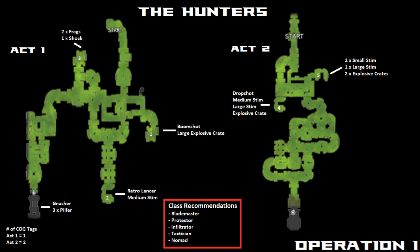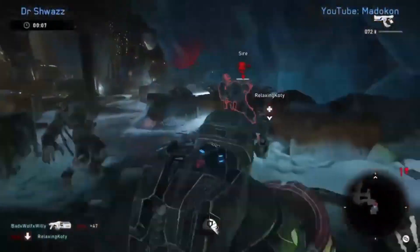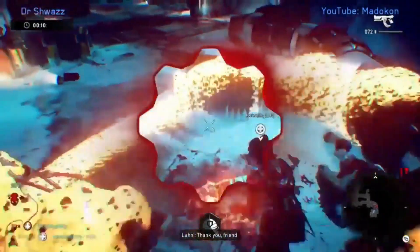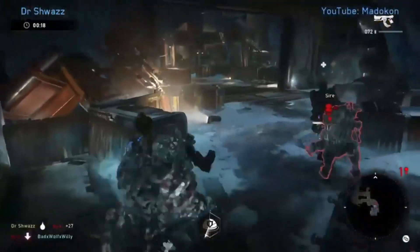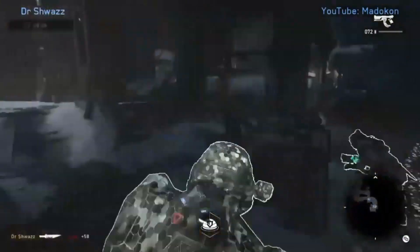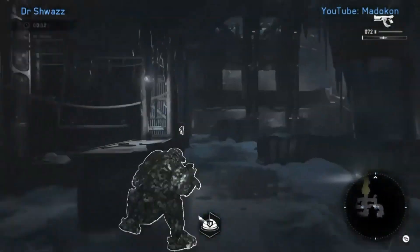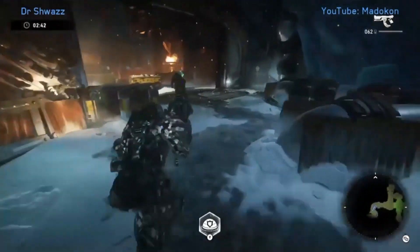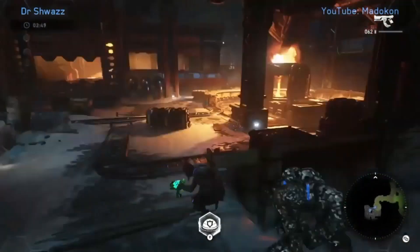The Hunters was the first hive that came out that wasn't a launch hive. At one point it used to have healing sires as a mutator, but in later operations that's been replaced with ghost sires. You also have more sires and more melee damage, so this is the exclusive melee-dependent hive. Characters like Blademaster and Protector will be very useful right off the bat. Protector is useful without the venom because you can always get bleeding damage. For Blademaster, you'll have to wait on the venom to be more effective. With the more sires mutator on master, you'll have almost two sires in every encounter.